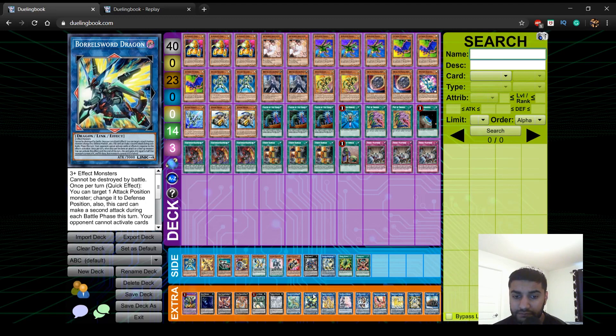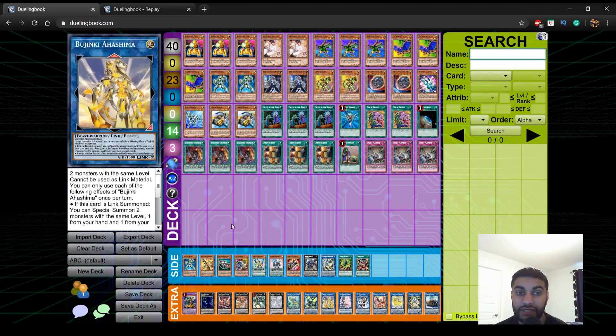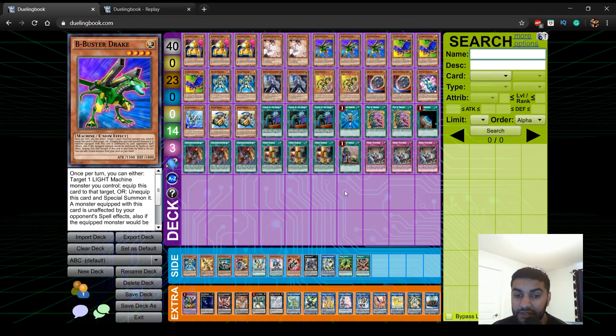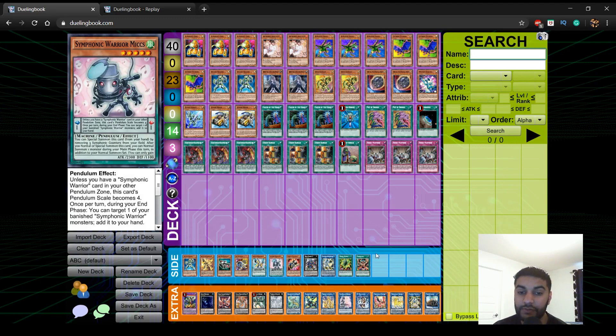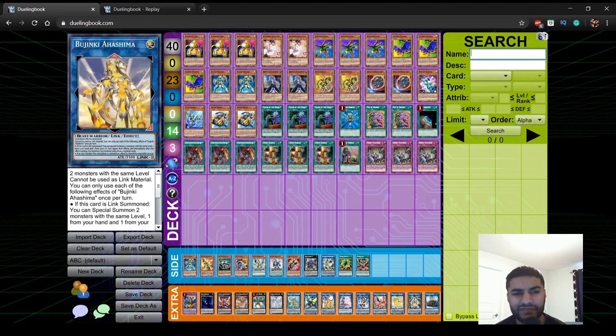Borrow Sword is for the follow-up OTK. We don't play Accesscode Talker because you can get Borrow Sword easier, and Accesscode requires you to banish different attributes but for the most part you play all Lights. We play 1 Bujinki Ahashima — this card is unique because it can't be used as link material, but depending on your hand you can end on it plus an Abyss Dweller. For example, Gold Gadget plus B ends you on Bujinki Ahashima plus Tornado Dragon with Abyss Dweller, which gives additional pops. This card came out in Duel Overload — you make it with two monsters of the same level.